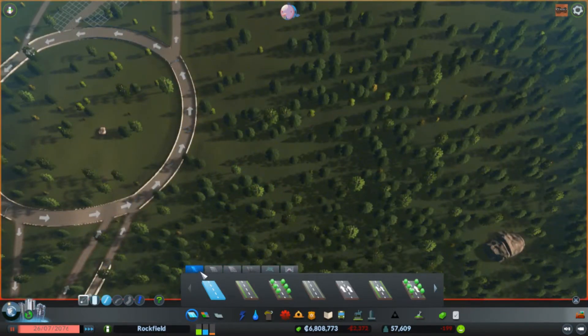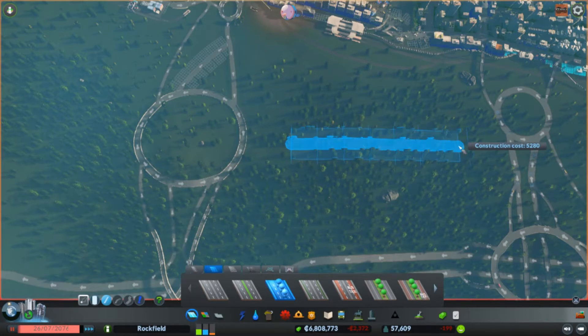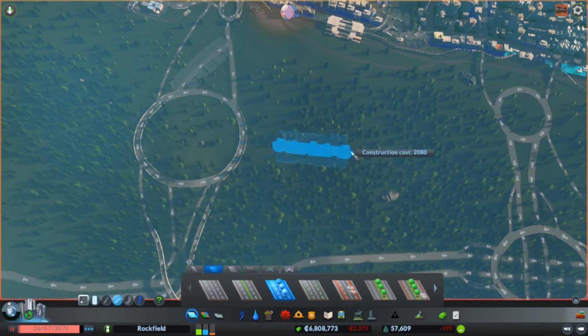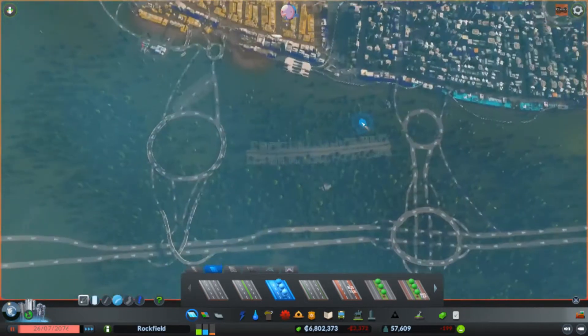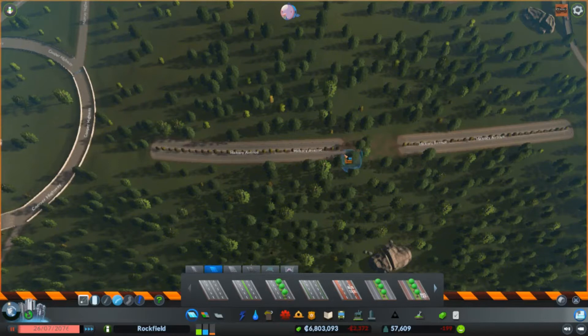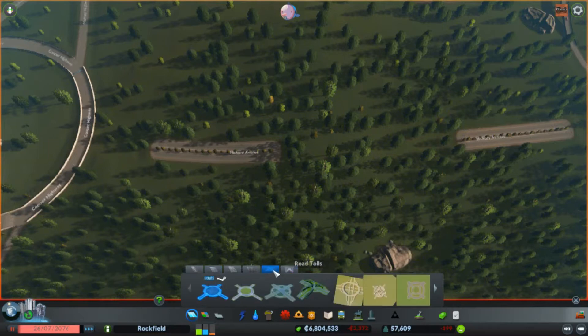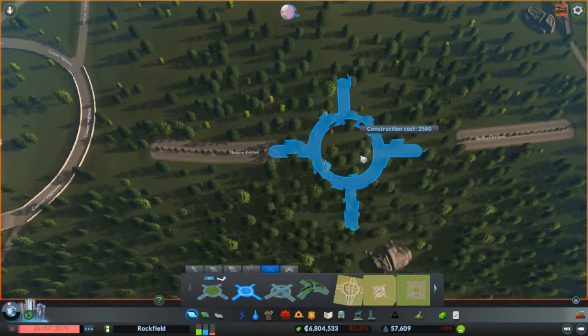First, let's get a road. We'll just do a four-lane for now with trees — it's gonna be the main highway. There we go. And do we want a roundabout? I would say yes. Do I want one of the official ones? Sure.